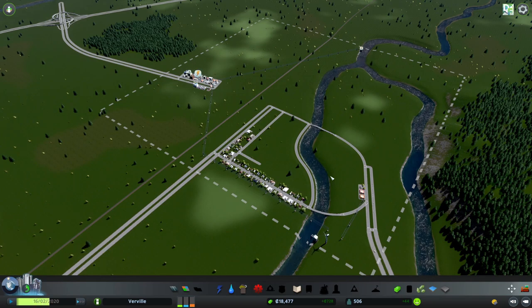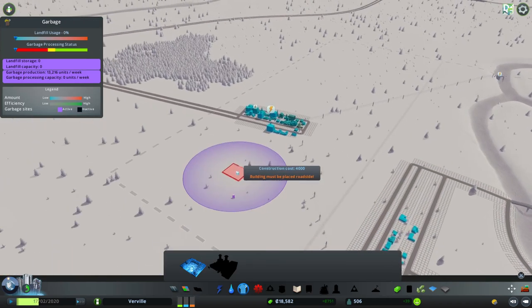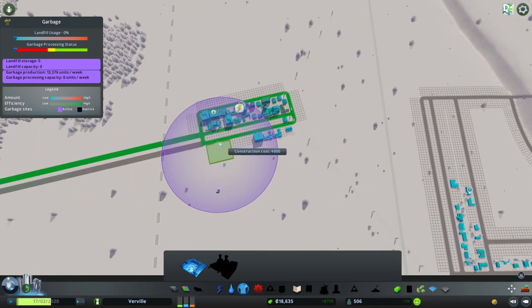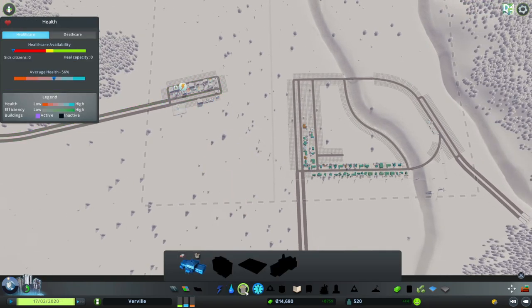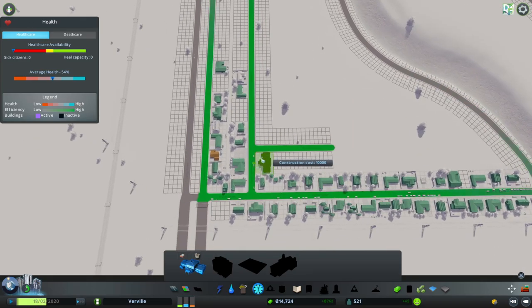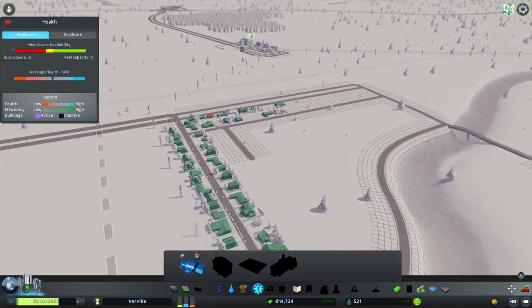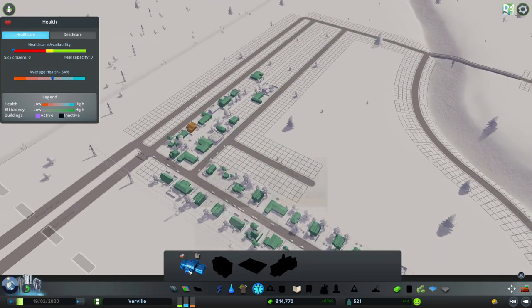Hello everybody and welcome back to the Starter City build where we are working with a profiting city and we have some money to spend, although that's going to get dried up pretty fast once we start getting the actual utilities down that are going to be required right now, including healthcare. This is a European map, so keep that in mind. Looks like we're putting down the European map stuff here.